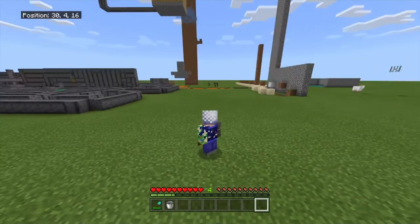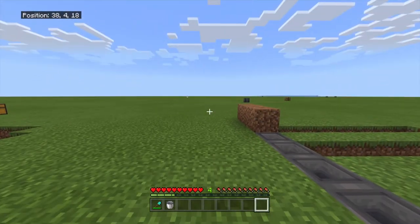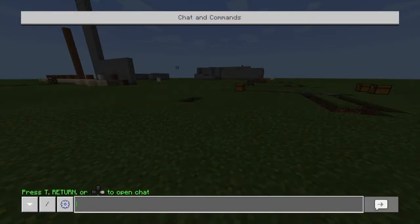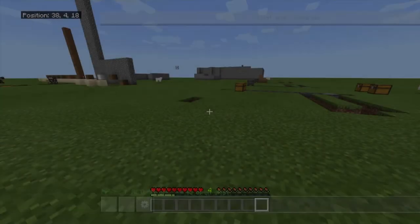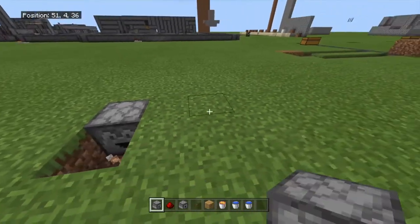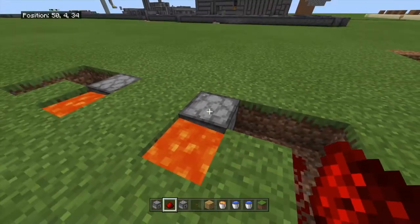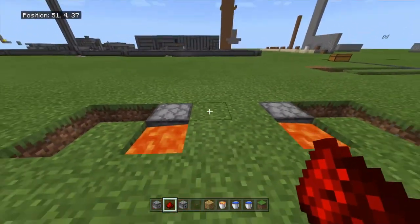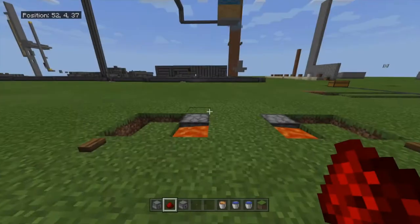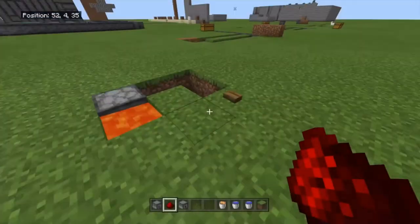Hey guys, this is me after editing the video. I just realized I never told you why you need to use a dropper instead of a dispenser. Let me go into creative mode real quick. These are the two blocks. If you want to burn wood for some reason, either of these will work.